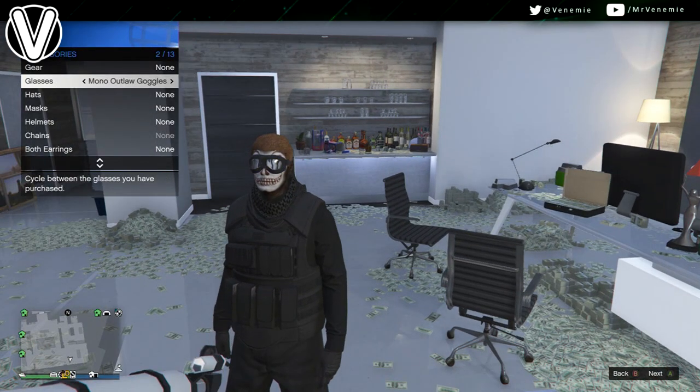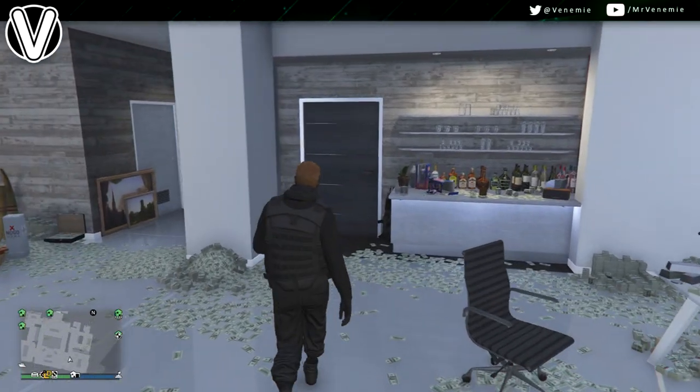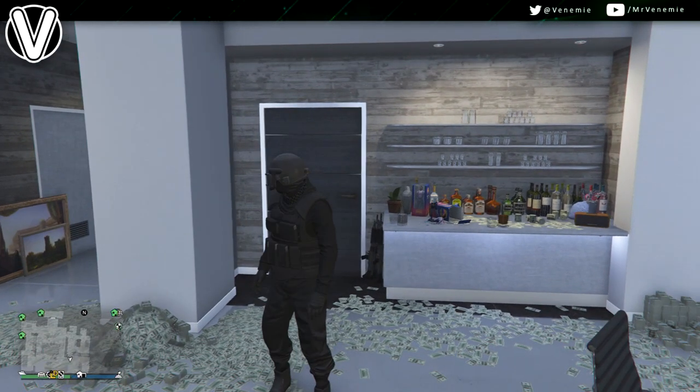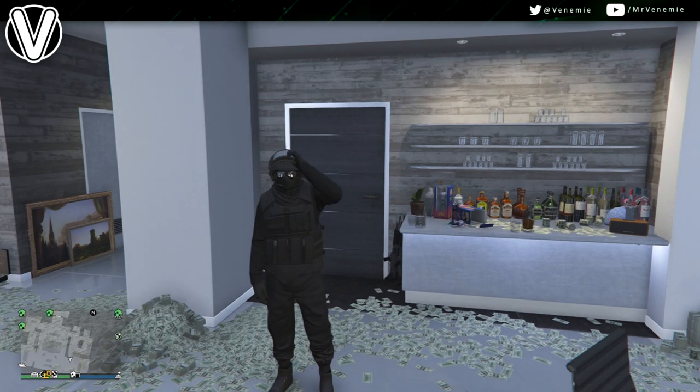Once you've done that, all you want to do is open up your interaction menu, go down to Style, then Accessories, put on the Mono Outlaw Goggles, walk away, and then you are done.